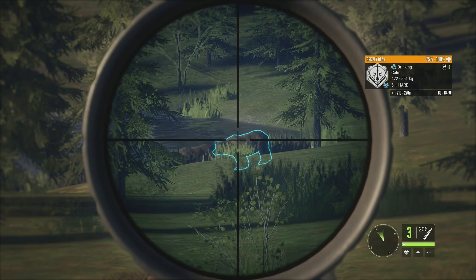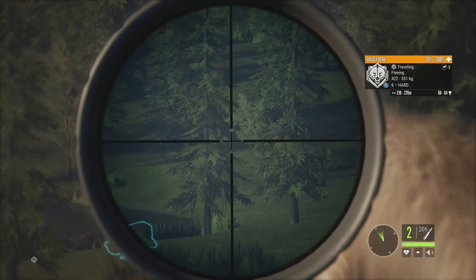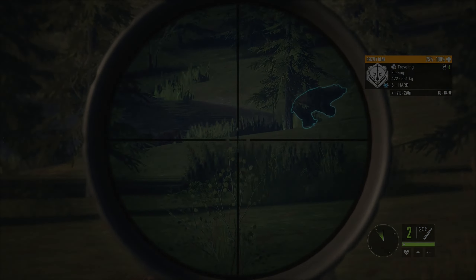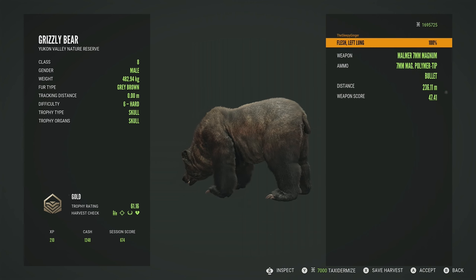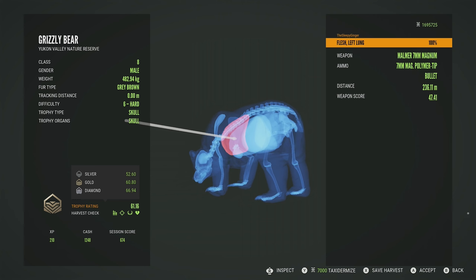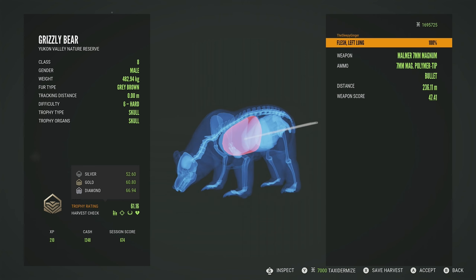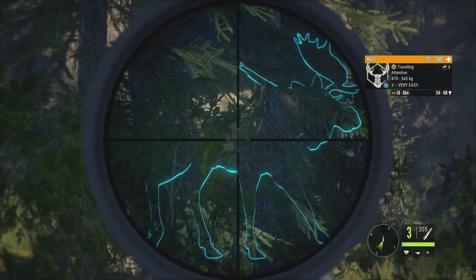We are using the Moomer 7 millimeter, and this level 6 grizzly is going to be a gold at 61.16. We got him in the left lung — that was a perfect left lung shot, right through the middle at 236 meters.